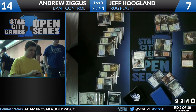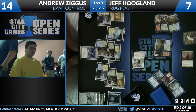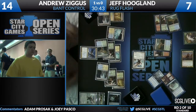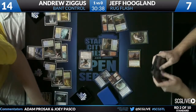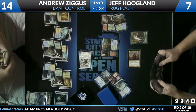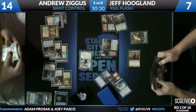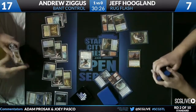The Angel knocks Jeff to seven, and Andrew's follow-up here is a Sphinx's Revelation for what looks like three cards — moving up two life. No Negates in Jeff's deck, so that's resolving. Renounce the Guilds — wow, Andrew seemed to set that up pretty much exactly as he wanted.